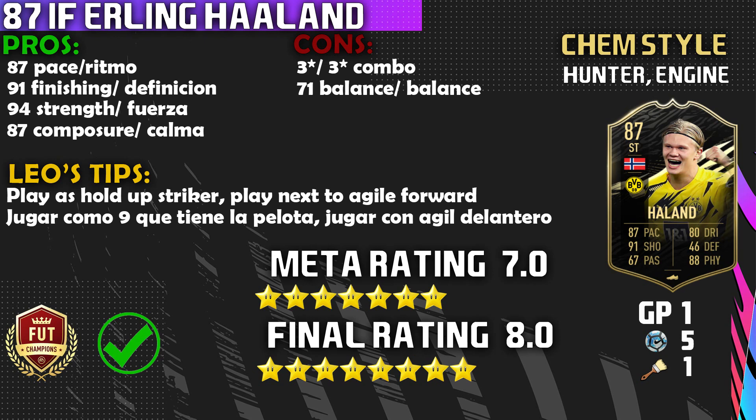Onto the third pro — that 94 strength, guys. He is a strong holdup player, so if that's your playing style, Haaland might be a worthy option for that holdup striker position. His strength helps him out tremendously whenever you're trying to hold up the ball and getting a pass or two to your other striker. You saw one beautiful assist to Son — or Warner, I can't remember — because he was able to hold the ball and play a beautiful through ball.